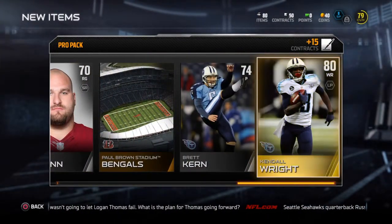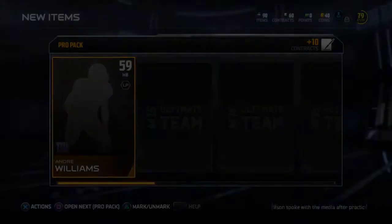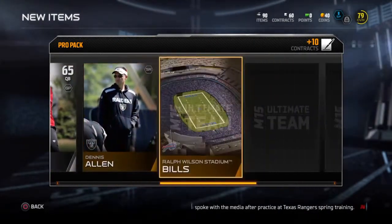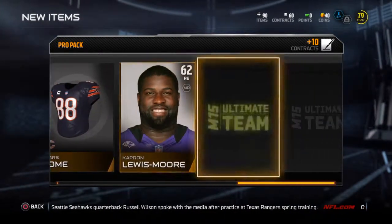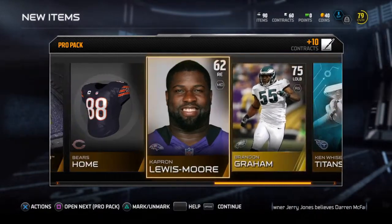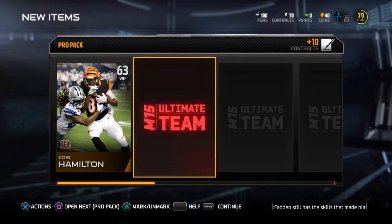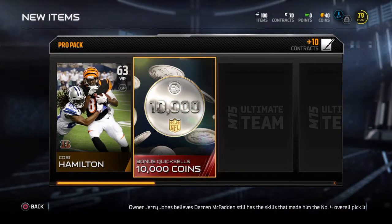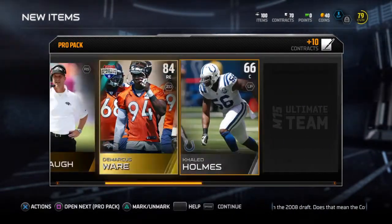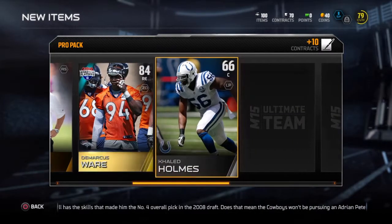Oh, got a 74 punter. Oh, wide receiver - 80 Kindle, right okay. Got a gold. Bengals player - five receiver. Oh, got 10,000 coins for a quick sell! Got that as an elite - whoa baby, let's go! 84 gold on the market.